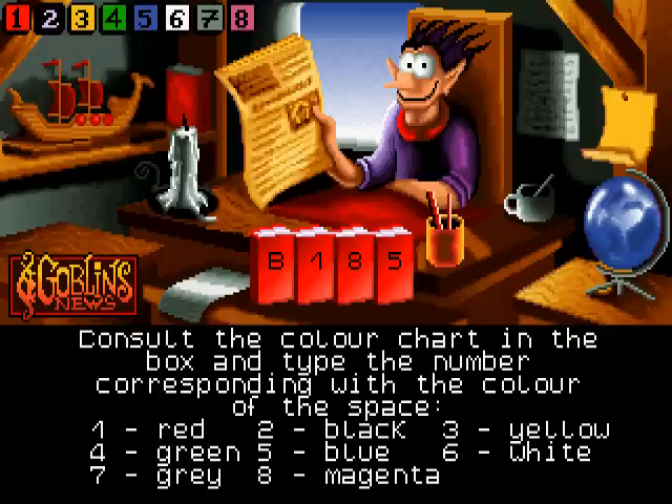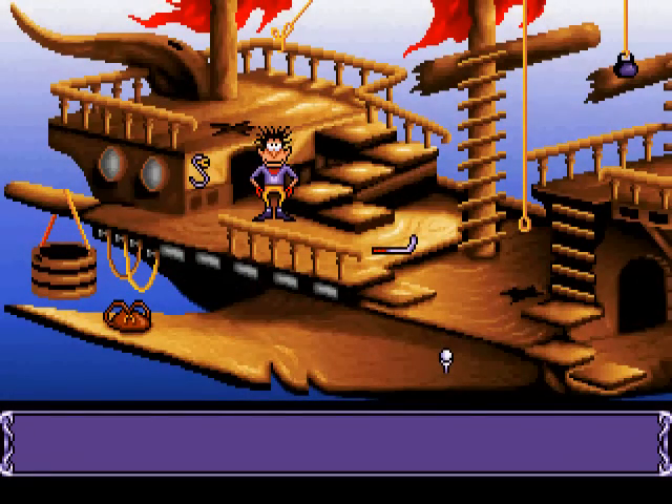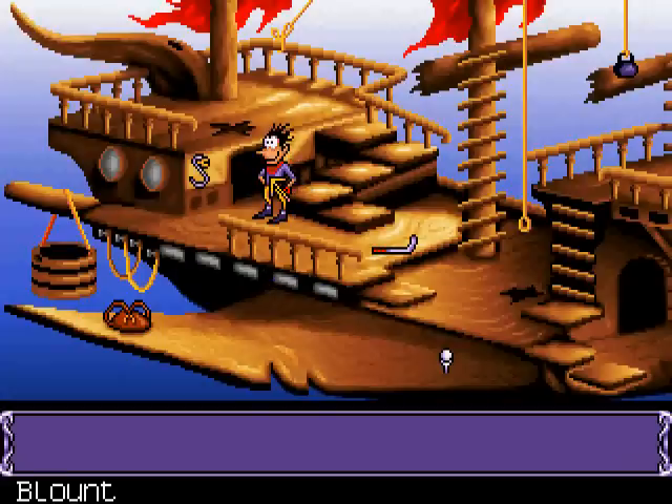This is our main character here, Blount. So this is Goblins 3. You'll notice the first change immediately: we have just one goblin — Blount. Goblins 1 had 3 goblins, Goblins 2 had 2, and in Goblins 3 you just have Blount. Blount is, however, the most awesome of them.